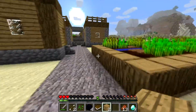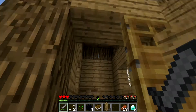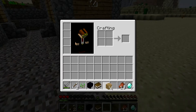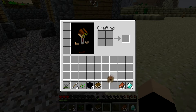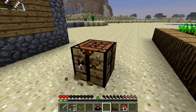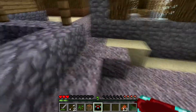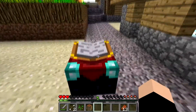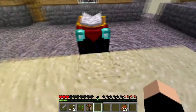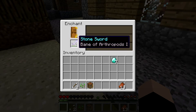They've also added the enchanting book table, which is made by two diamonds, four pieces of obsidian, and one book. It's made like this — the enchantment table. And if you have a lot of bookshelves around the enchantment table it will get a lot better. And it's a nice and pretty book which I can enchant my stuff in.